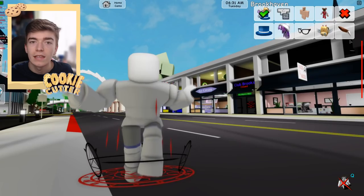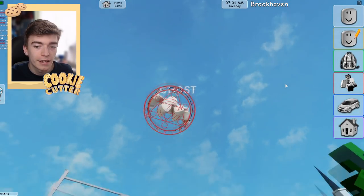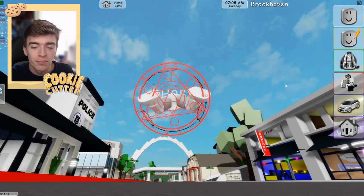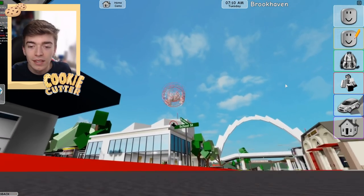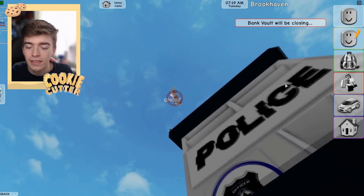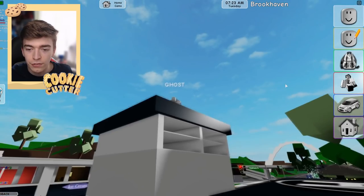I'll be showing you how to fly very shortly. As you can see, I'm actually now flying, and this is going to be the pretty scary bit - there is a flying ghost inside of Brookhaven. When this is at nighttime, we're definitely going to scare a lot of people. I need to try and find some people and we're going to definitely scare them by being a ghost literally flying.